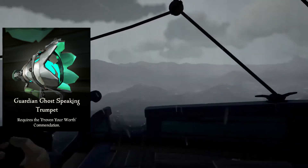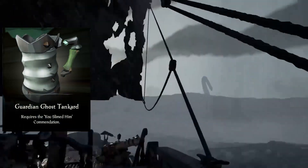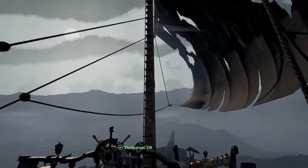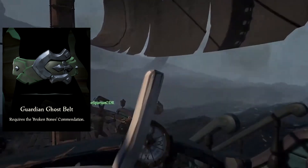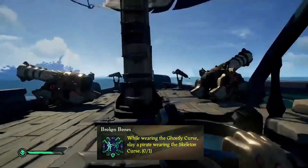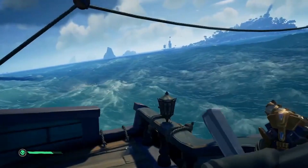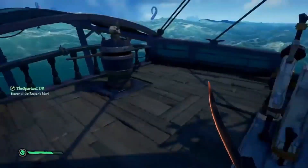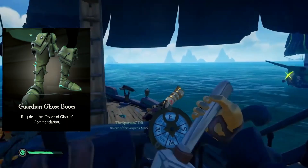Next we have the Guardian Ghost Speaking Trumpet, which again requires the Proving Your Worth Commendation. Following that is the Guardian Ghost Tankard, which also requires the You Slimed Him Commendation. Now moving into the Guardian Ghost Clothes — starting with the Guardian Ghost Belt, which requires the Broken Bones Commendation. The Broken Bones Commendation requires you to wear the Ghostly Curse and slay a Pirate wearing the Skeleton Curse, so this might be a little difficult since you have to kill another player who's wearing the Skeleton Curse.